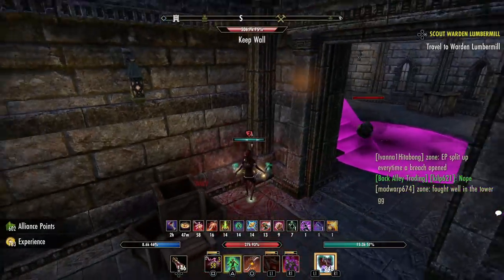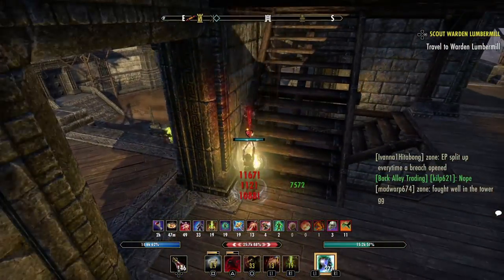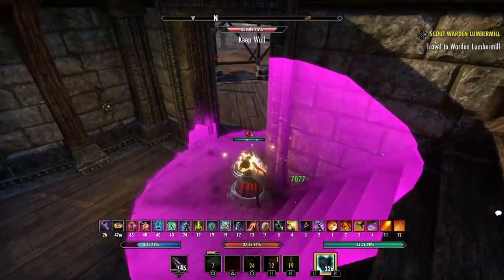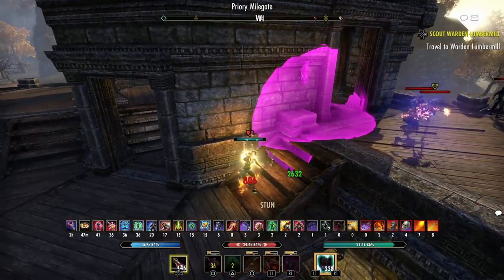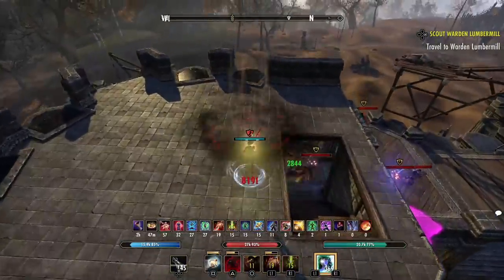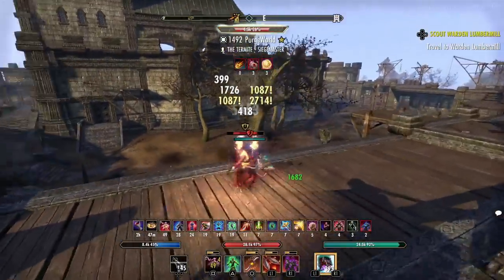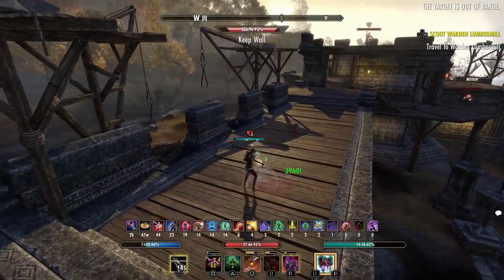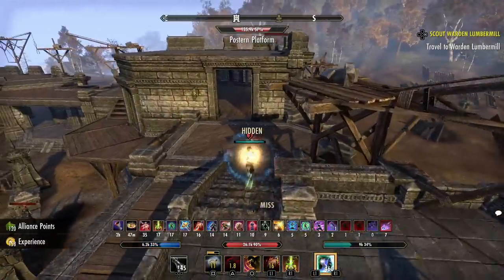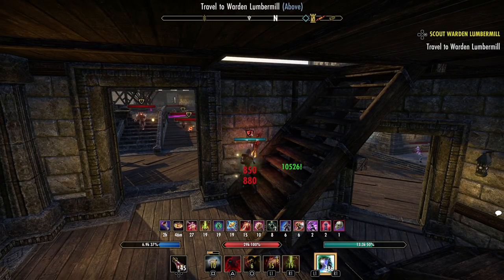Always be looking for kiting locations where you can mitigate damage. Always be aware of your resources — always be looking at your resource pool. It's so important in PVP to be aware of how much stamina you have percentage-wise. As you get more experience, know your limits, know how your build works, and know when you need to start peeling back on your offensive rotations and going into more defensive capabilities.